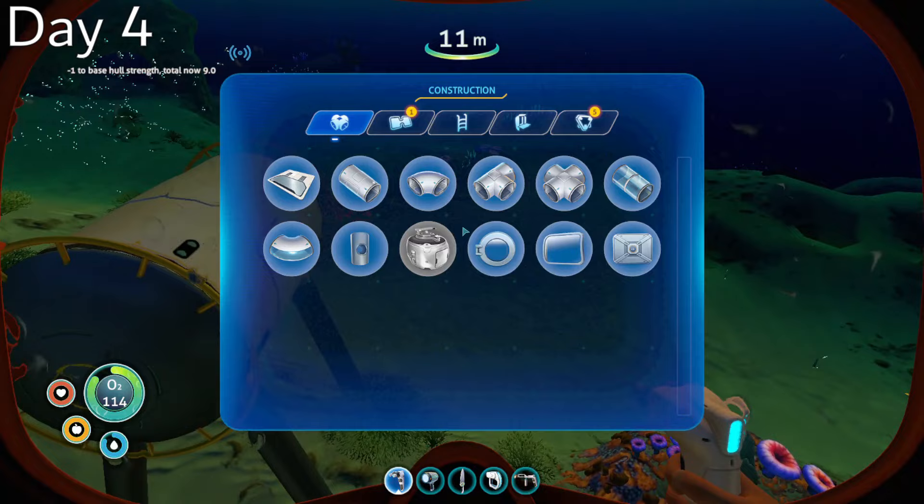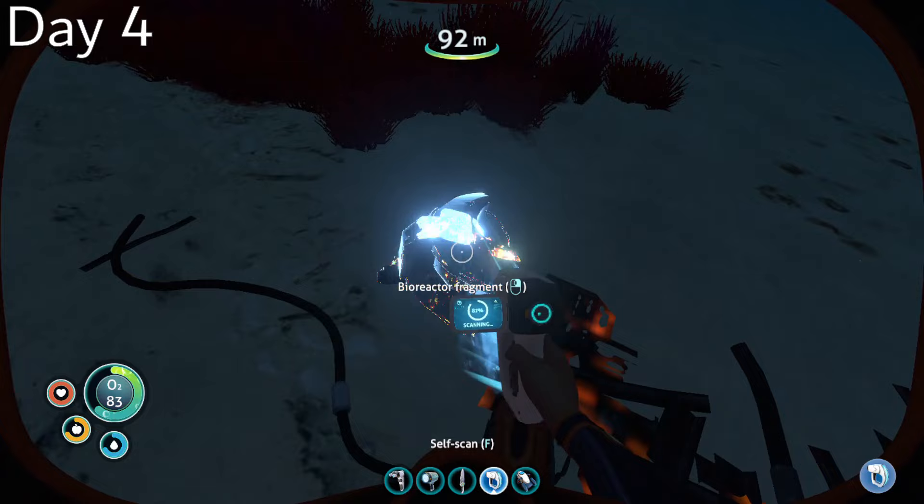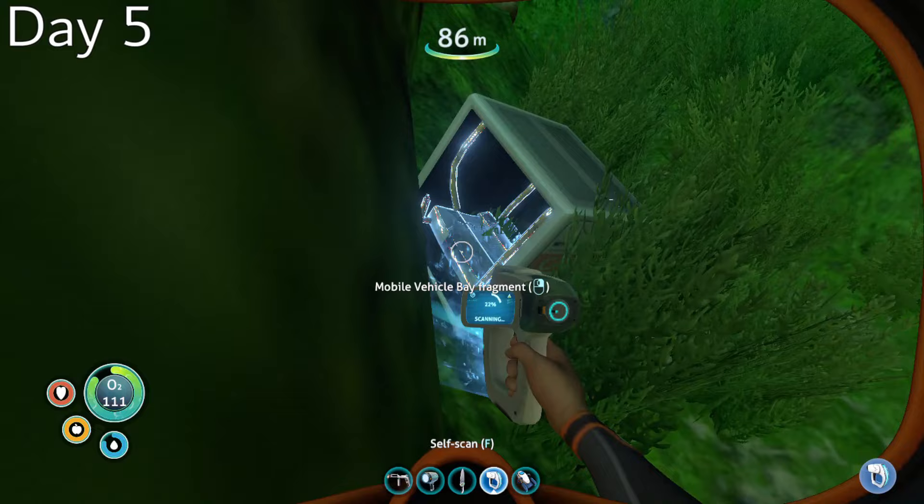Most of day 4 was spent collecting resources and starting construction on my starter base, which gave me some much needed storage upgrades compared to my small life pod locker. I visited life pod 17 and acquired the blueprints for the laser cutter and bioreactor. On the way home, I also managed to stumble across life pod 8 by complete accident.